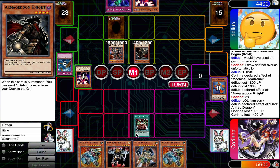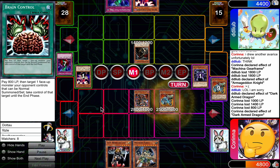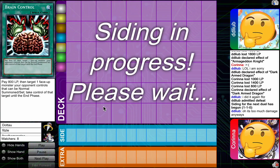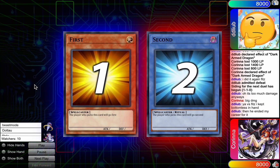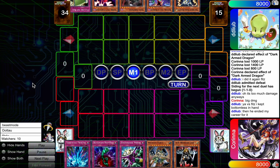But Corinna always has Brain Control, as I've mentioned before. So she's gonna take it and then pop the back row and go for lethal. Okay, Corinna. You get mad at DAD, but then you just sack with Brain Control every game.